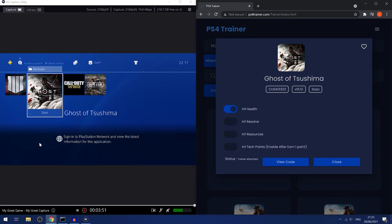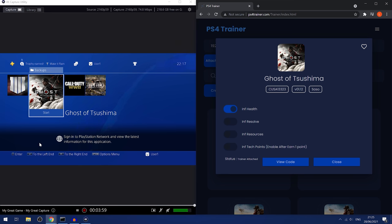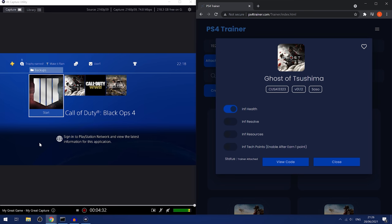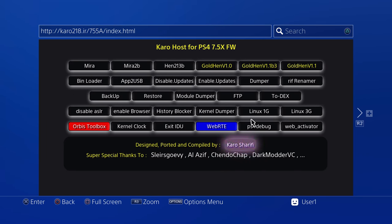So that's basically how you use the web trainer on another device — you can use the trainer on another device as long as it's connected to the same network as your PS4, and you'll be able to enable and disable your cheats remotely from that device whenever you want, which is pretty handy. So that's the online trainer and the offline trainer covered. The next thing I want to show you guys is how to use a dedicated mod tool for specific games that can give you more mods and more cheats. The tool I'm going to use as an example is one of my own tools — it's called PS4 AIO, and it has a bunch of different mod tools for the Call of Duty series. To use trainers and mod tools that run on your computer, you need to use the PS4 debug payload instead of the WebRTE payload.